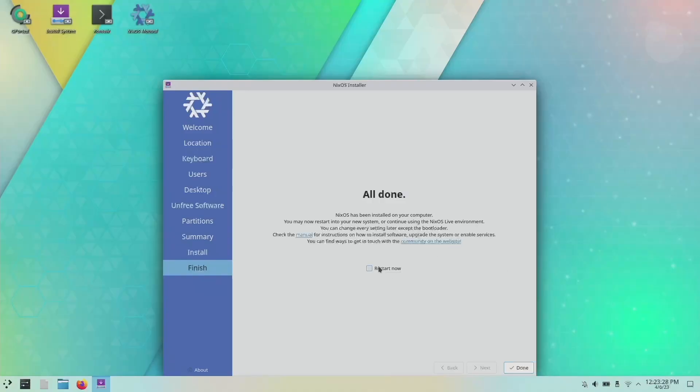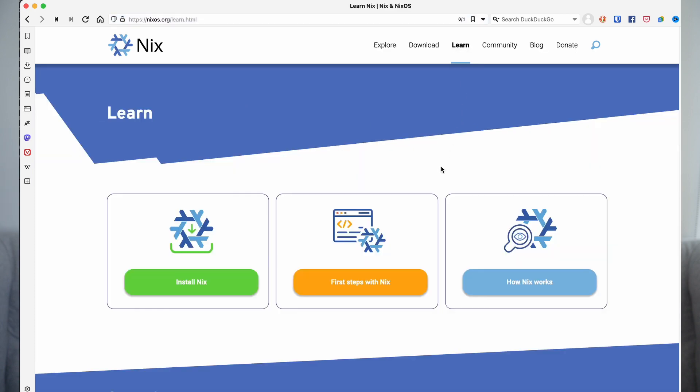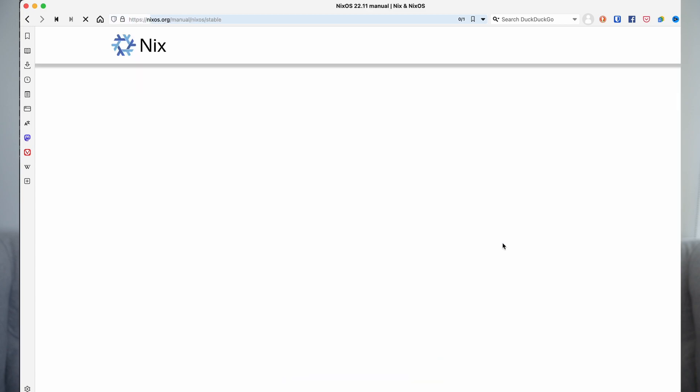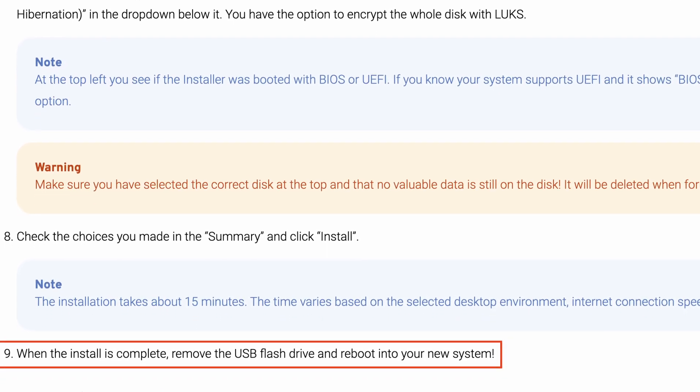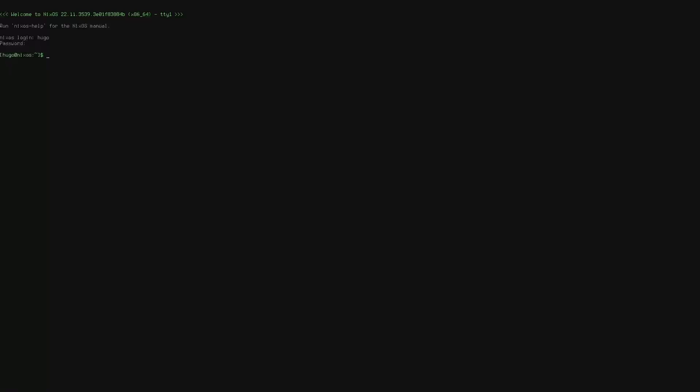The very first reboot is not going into the desktop environment. Now is a good time to check the manual. From the NixOS website, go to Learn and scroll down to see the NixOS manual. For some unknown reason, they keep the Nix package manager stuff at the top. Interestingly, it doesn't mention there is any extra step needed for the DE to boot up. According to the wiki, I should have been able to see the system, which is clearly not the case.